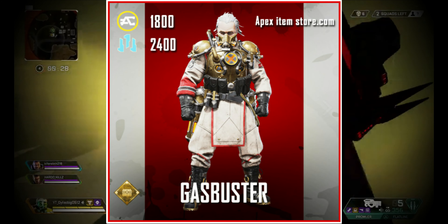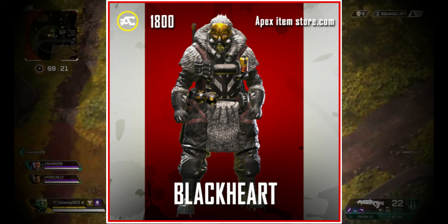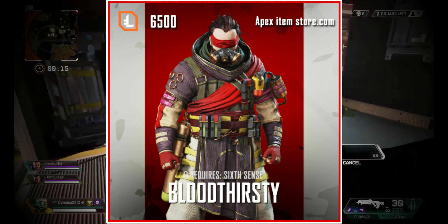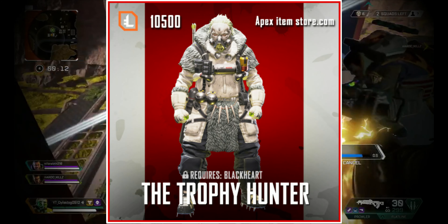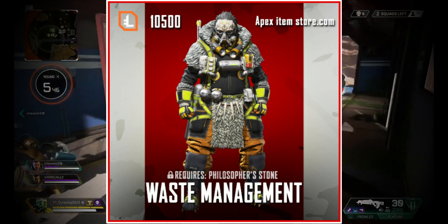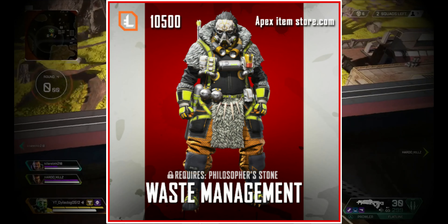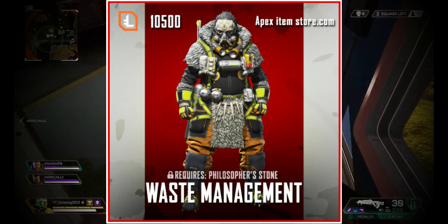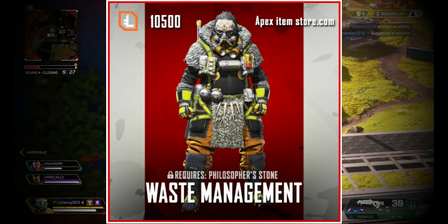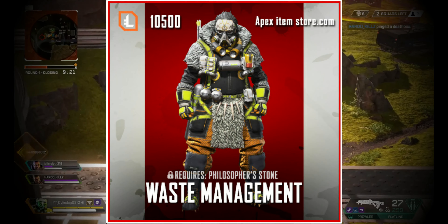In the top 5 we have Dark Cloud which requires Divine Rite, in 4th Black Heart, in 3rd Bloodthirsty which requires The Sixth Sense, and in 2nd Trophy Hunter which requires Black Heart. My personal favourite skin for Caustic — which I own — is called Waste Management, which requires The Philosopher's Stone. I think this recolor came in around the end of Season 3 or early Season 4, and it looks amazing. The green and orange colours really contrast with each other, the grey gas mask looks really cool, and the gold Nox symbol on the gas mask is a great little detail that gives the skin a real toxic look.